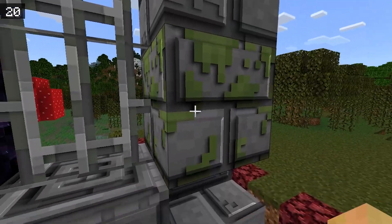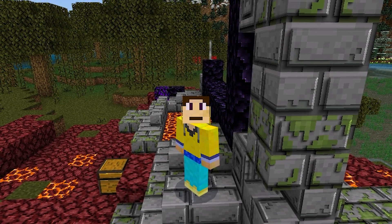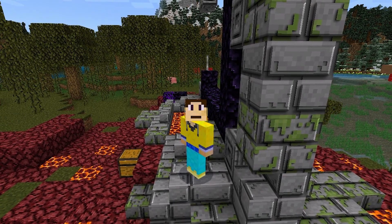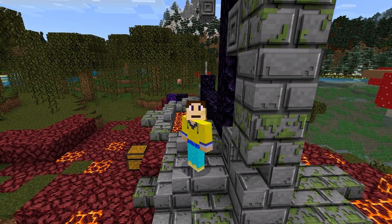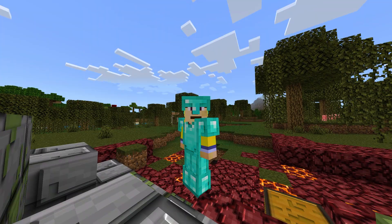It looks like it's actually popping out. Now of course you can use shaders to make this texture pack even more realistic, but since I'm on Windows 10 version and I do not have ray tracing enabled, I'm not going to show you that. But you can use shader packs to make this even much more beautiful and realistic.